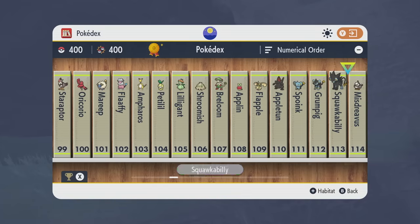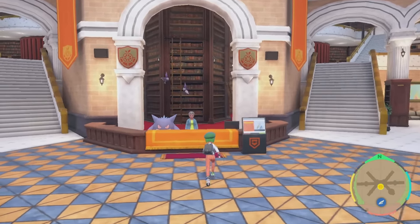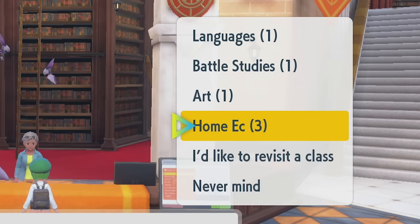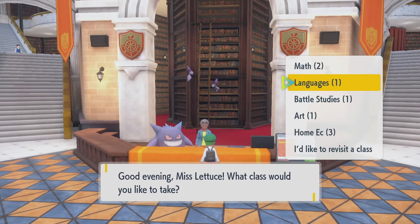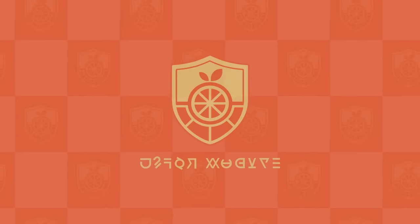The Pokédex lags if you go too quick — gotta give it a moment. I did quite a bit of stuff off-stream for farming the Pokédex, doing some Tera Raids and getting materials. The thing I really couldn't be bothered doing is the classes — these are really boring, basically 64 cutscenes of inconsequential information. The history one was cool because it gives you actual lore. I did say I would save Sandwich class for the stream, so let's get a Sandwich class in.